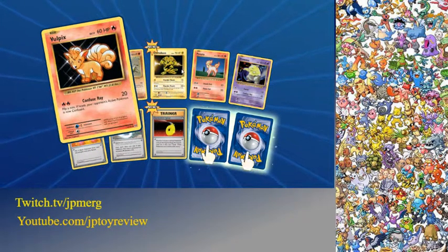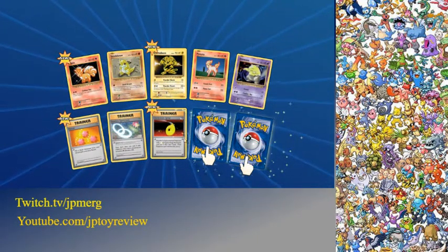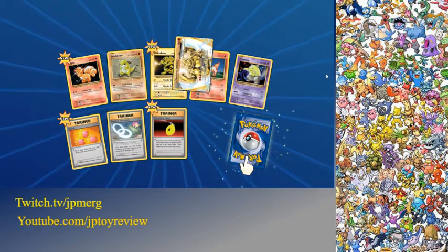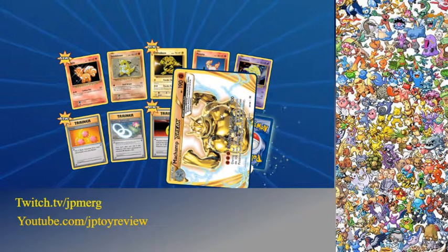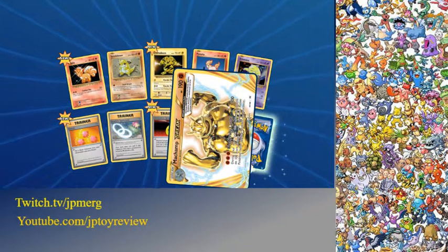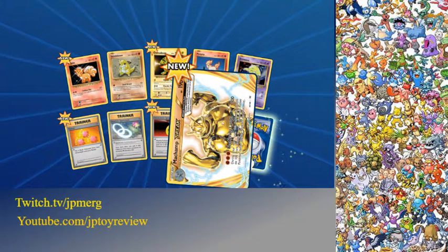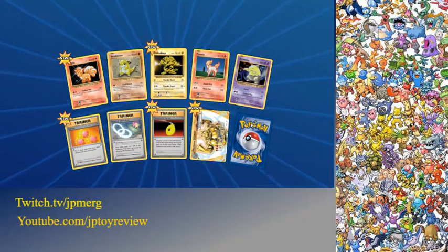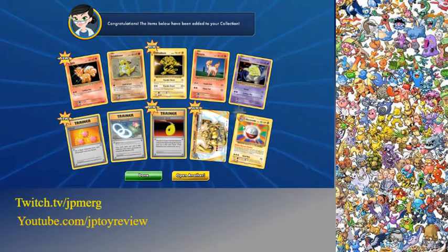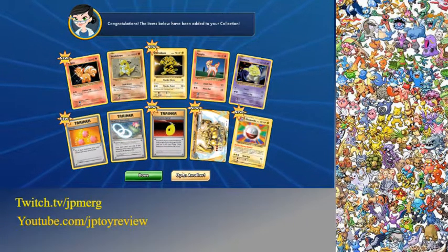Nice! We got full packs — we got Flex Puzz, a Revive, Evolution Spray, and two hidden cards here. Let's see one of these... Oh nice, a Machamp Break! I didn't know when this came to the set — pretty cool. Wish I could turn the card around. And we got an Electrode! Not bad, we got a Break Card. Still no EX, so let's move on.